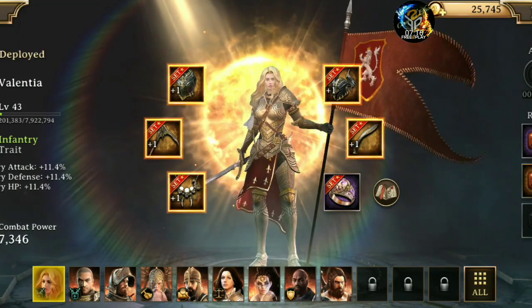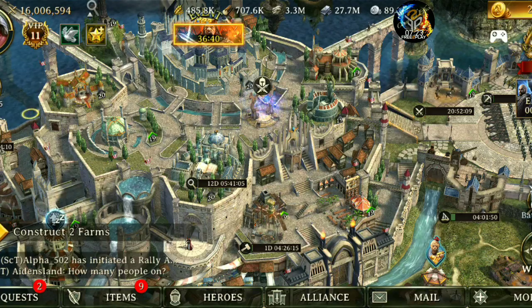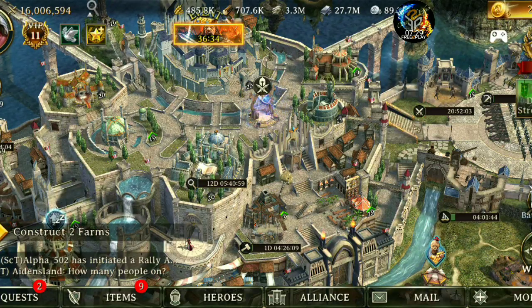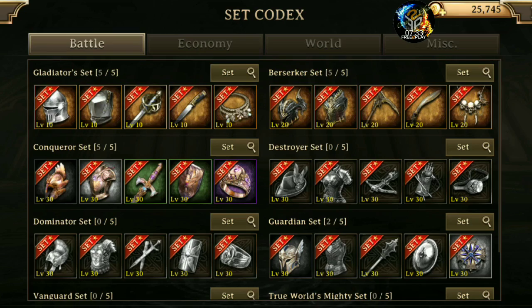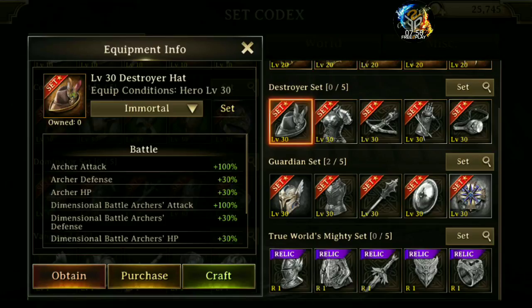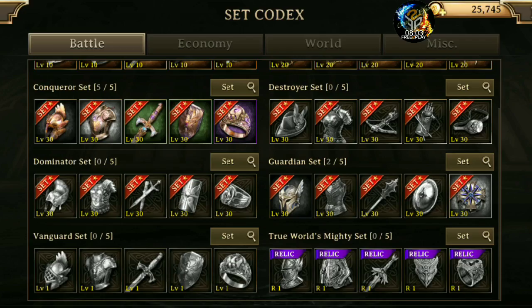My stats are not impressive by any means — if somebody really wanted to, they could spend a lot of money and get a full Conqueror, full Destroyer, or one of the other paid sets. Currently at my hero power level I am not really able to hunt monsters daily to get better Conqueror gear, Destroyer gear, or any of that. I have some Conqueror gear but it's all over the place. The highest piece is purple and I got that by luck — for the rest of those sets I don't yet have the materials needed.